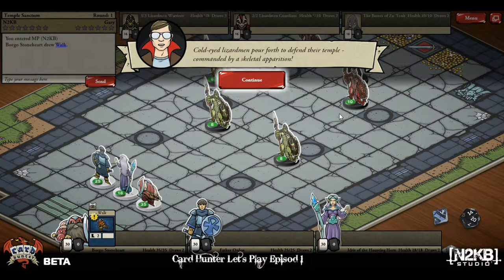Cold-eyed lizard men pour forth to defend their temple, commanded by a skeleton apparition. I suppose this is one of the scenarios where you're going to get pretty high-ranking characters, and then they'll probably take them away and give you some lower cards, and then you'll start building your deck — but this will give you a taste of things to come.